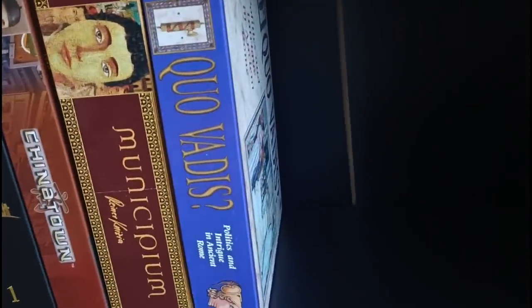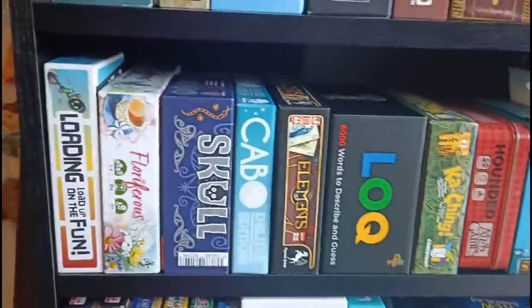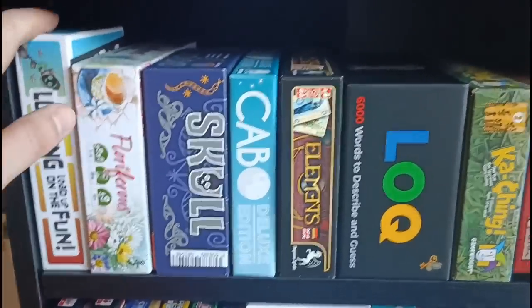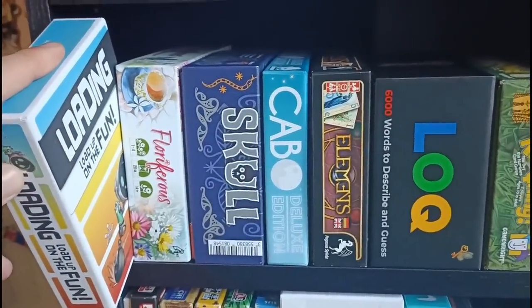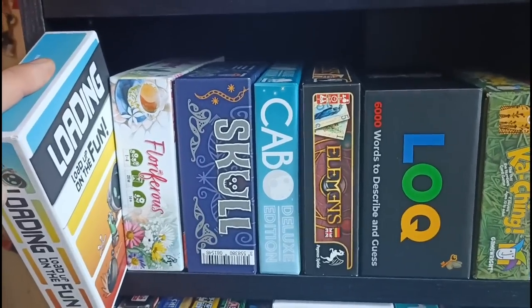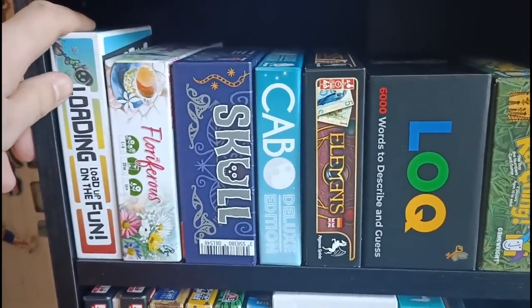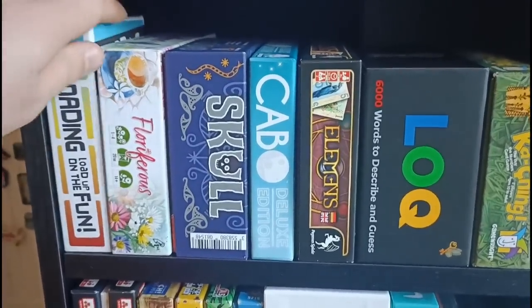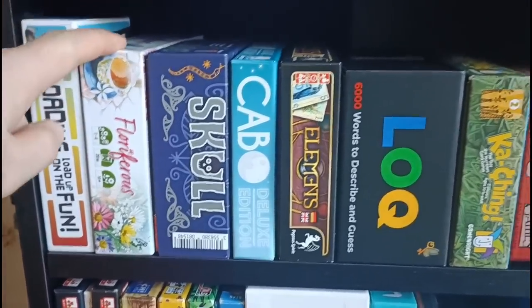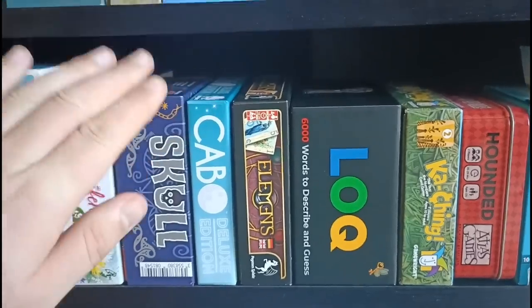There is going to be a reprint called Zoo Vadis out soon, but I prefer the old Roman Senate theme. Below this, we have a lot of smaller games — fillers and card games. We have Loading, a game that really flew under the radar. It's a real-time game that plays a bit like The Mind but competitively, as you're filtering through a deck of cards trying to gain points by playing them in numerical order, and you can even play cards on other people's stacks. Floriferous is a lovely filler. Skull is a great multiplayer bluffing game.